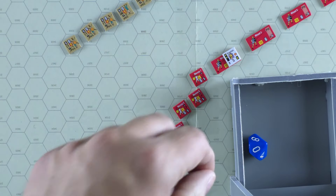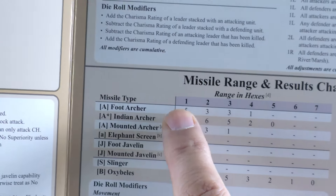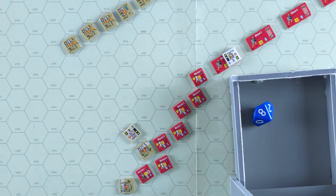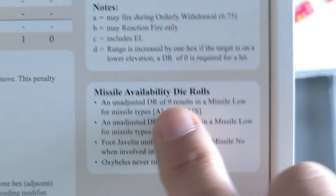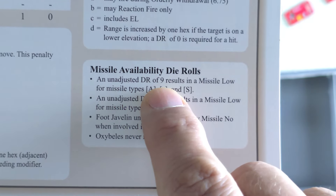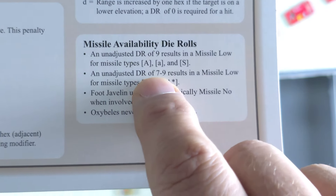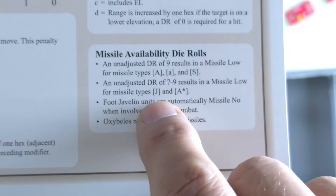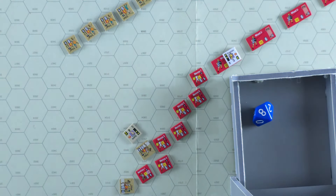There were die roll modifiers, but none of them apply here. An unadjusted die roll of nine results in missile low for missile type A. He rolled an eight, so that doesn't apply. An unadjusted die roll of seven to nine results in missile low for missile types J and asterisk — javelin throwers and Indian archers. So javelin throwers rolling seven to nine becomes missile low. Because of their location, the other unit can't fire since their zone of control is elsewhere.